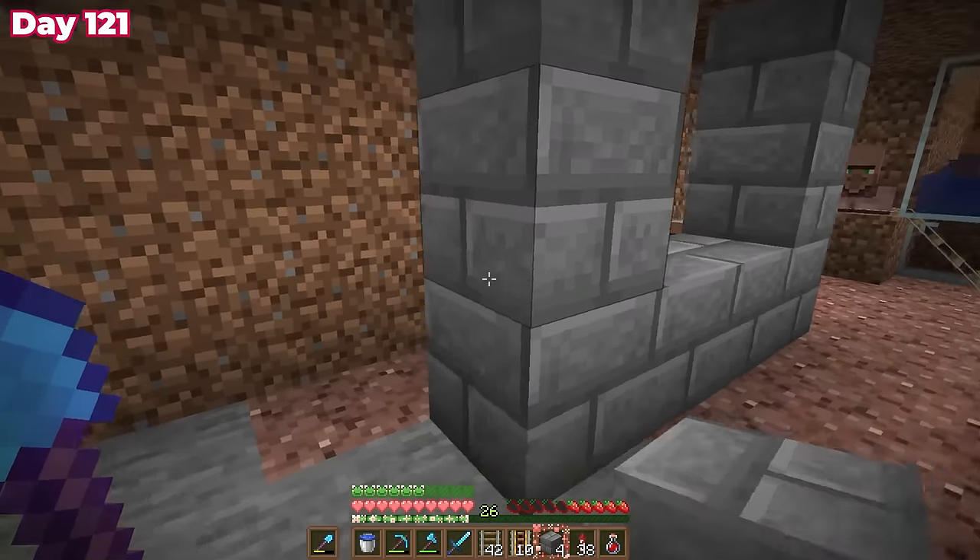I closed off the wall behind the zombie without letting him out, then finished the minecart track on day 122. My first task was making another brewing stand — I ran to base, crafted one, and enchanted a diamond axe with efficiency since I had silk touch on my existing axe. I grabbed brown mushrooms for potions and spent time crafting weakness potions. Before long I had golden apples ready and two villagers were converted into zombie villagers at once to save on splash potion resources.